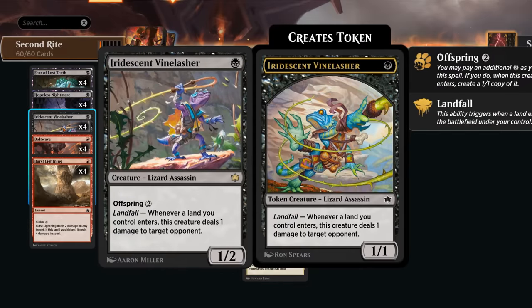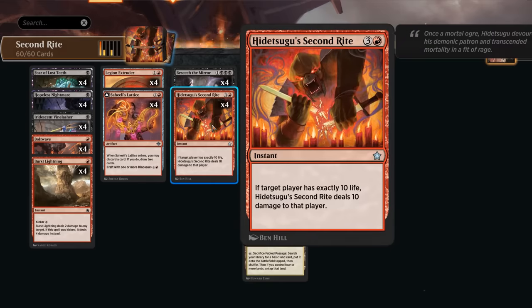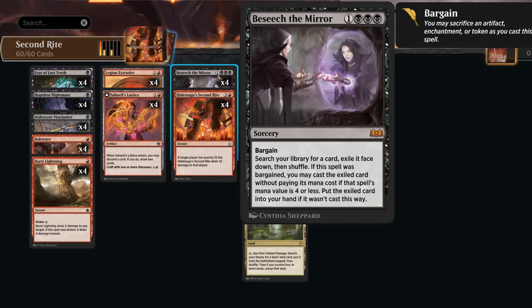Vine Lasher fills a similar role — whenever a land enters, we deal one damage to target opponent. It also has Offspring so we can make an additional copy, which can also be sacrificed to Besiege the Mirror's Bargain ability. There's also a trick: if our opponent is at 10 life and we're waiting for our fourth land drop, with Vine Lasher in play that can be a liability. But if you respond to the Landfall trigger with instant-speed Second Rite, you can still get the opponent while they're at 10 with the trigger on the stack. This trick does not work with Besiege, which is a sorcery.